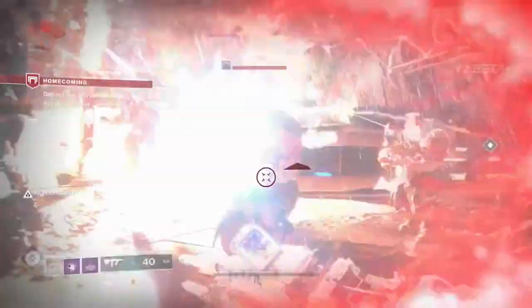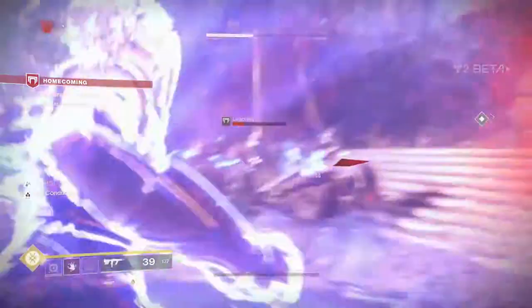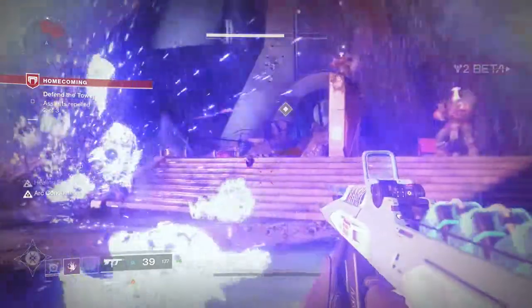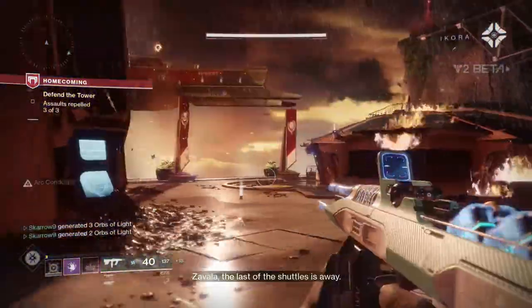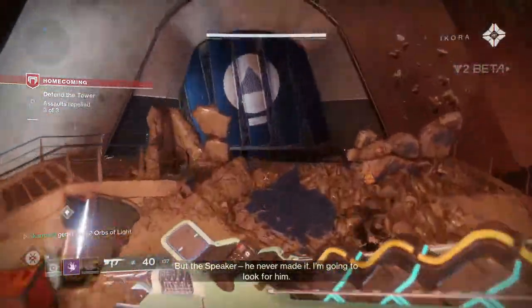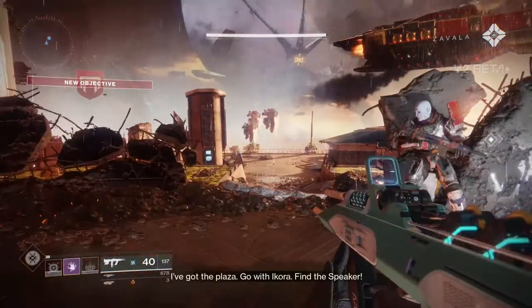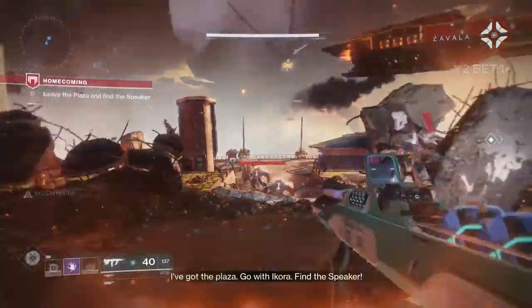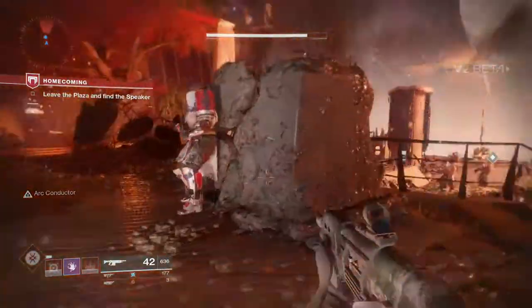Now we have reached the fifth and final easter egg in the Homecoming mission. In one of the first cutscenes for Destiny 2, you finally break through the clouds and see the city for the first time in this game, and you see the Cabal absolutely raining destruction upon it. This scene is very important to the base narrative because it lets you know this is not a small-scale invasion — it is an absolutely massive attack on the city.